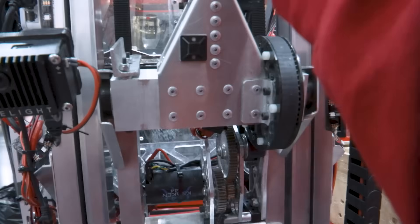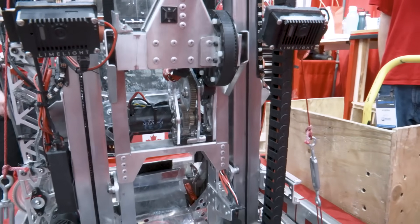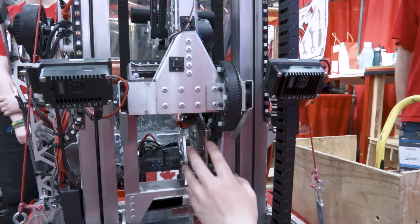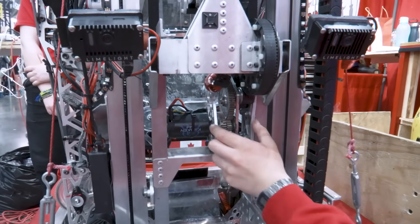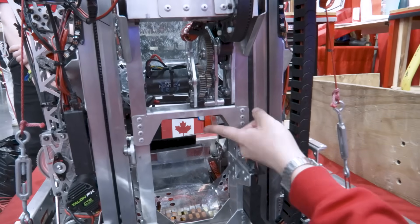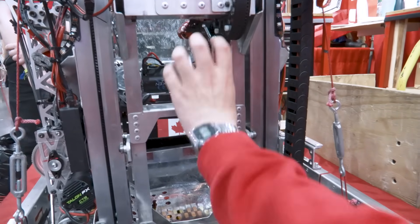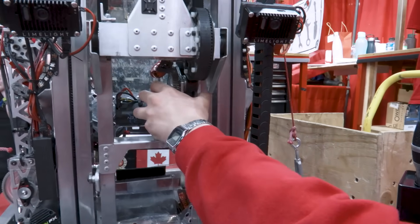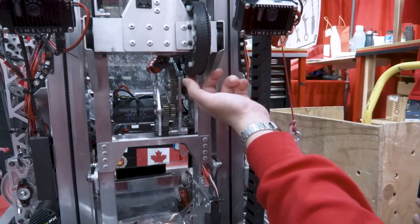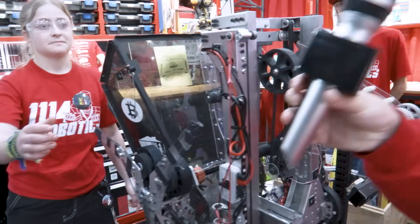Moving up to the belt on the pulley, we went with belt instead of gear this year again for backlash reasons — we wanted this to stay exactly where it was at presets, with no movement at all. The issue with belt, obviously, is you have to tension it. So this whole gearbox is on a slide. There are two bolts down here that we tighten to make sure the belt is tight, and this whole gearbox can slide up and down just for belt adjustment.